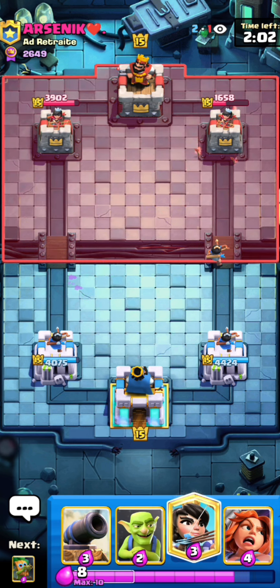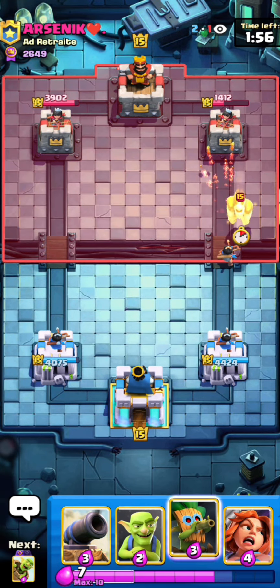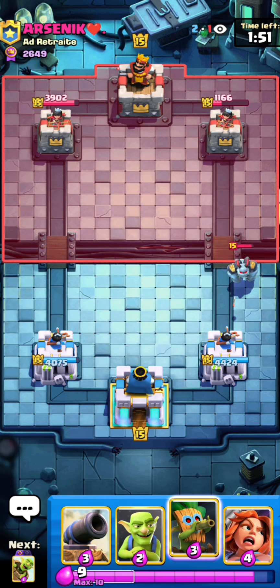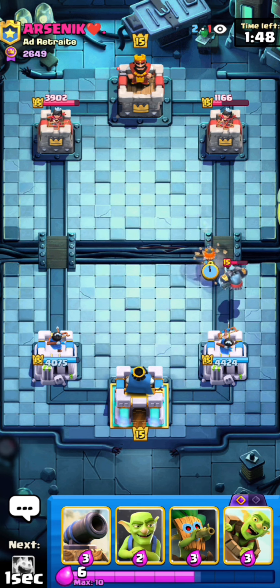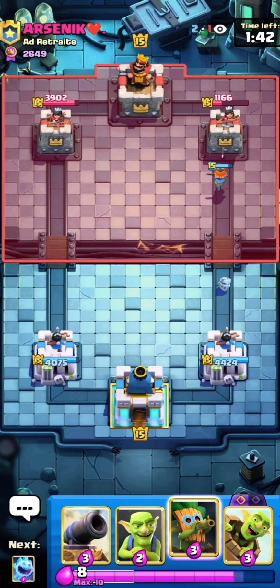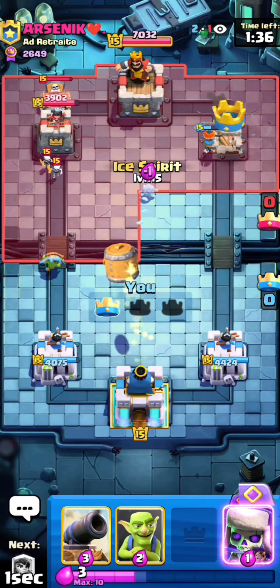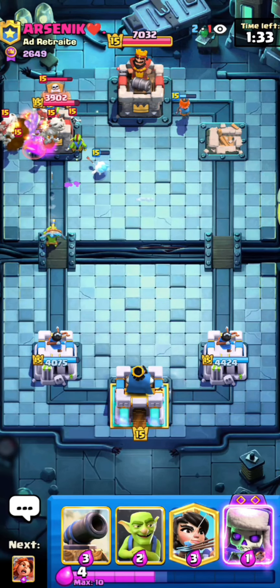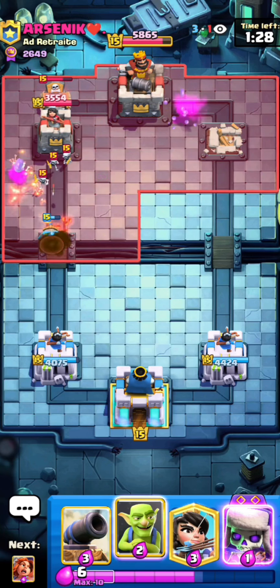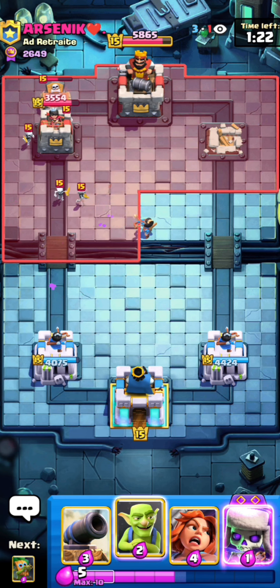He goes fireball — I wonder why he waited so long. Maybe he was scared that if he fireballed earlier and was low on elixir, I'd go in instantly and take his full tower, so he had to wait. Now I can just go valk to pull the mega minion back so I don't take hits onto my tower. He's going to let his tower fall, which is kind of a smart play since his tower would have fallen sooner or later anyway, and I have goblin barrel in my deck.